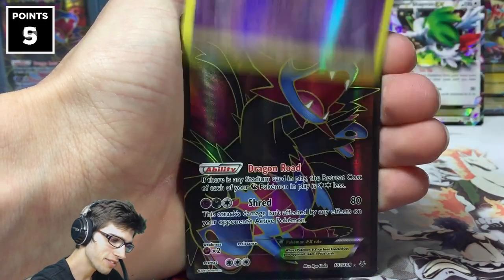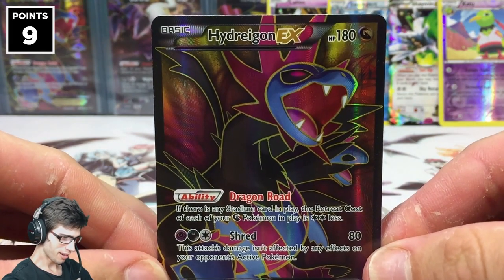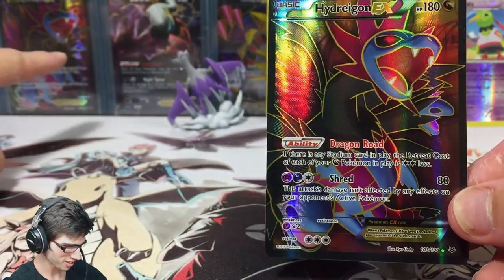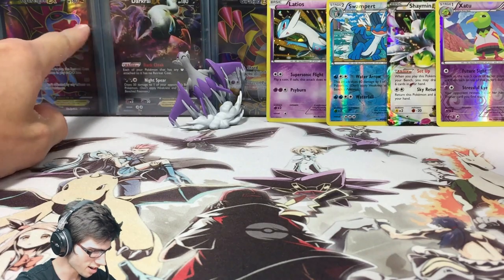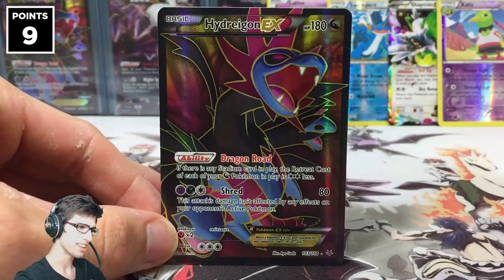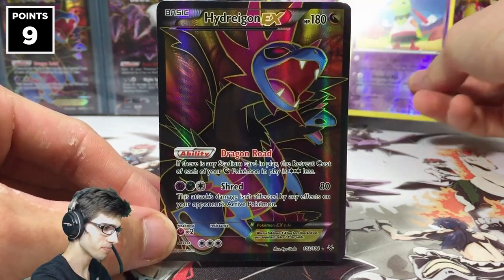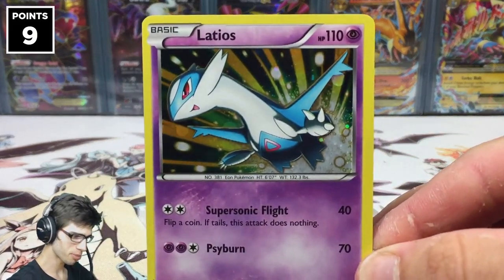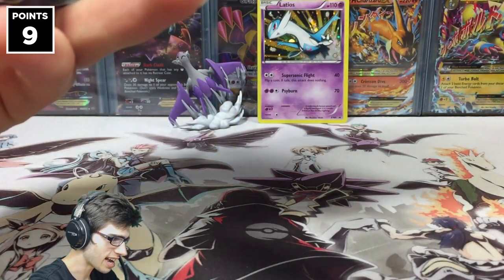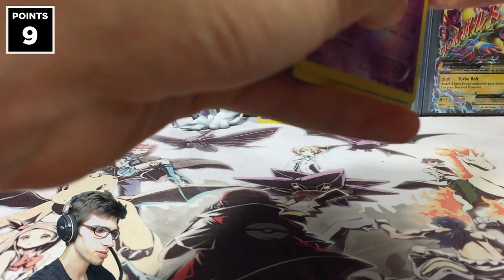To end off this collection box opening battle against the Curious Cleffer — I did feel it — a Hydreigon EX full art! I just pulled another one, right next to the one already on camera. What a collection box opening! This is going to be a struggle for the Curious Cleffer to beat. The promo doesn't count for either of us since we both get it by default.